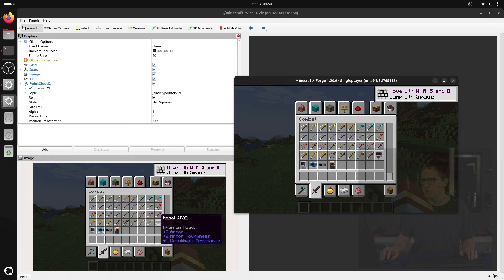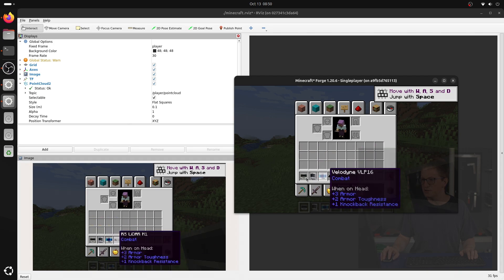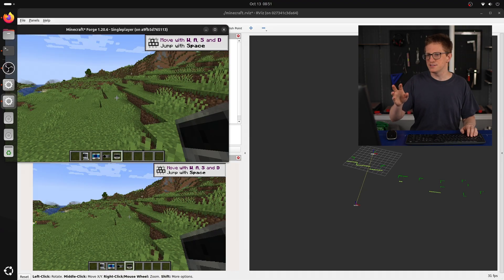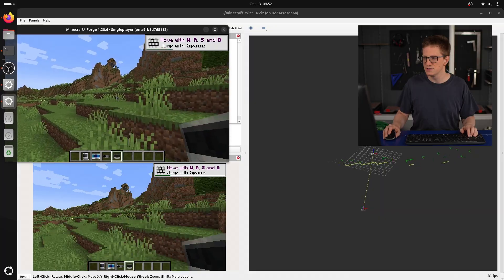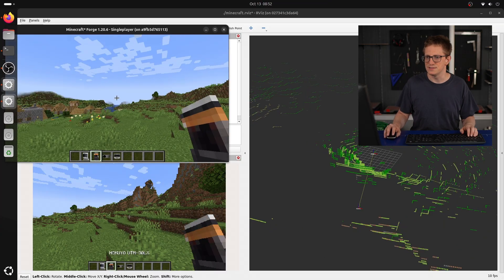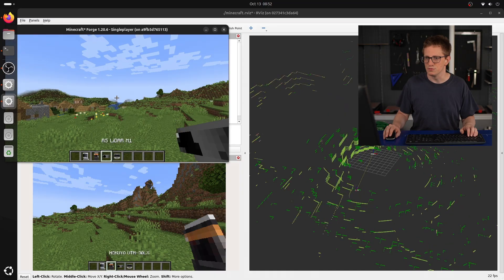It says 'when on head' it gives some extra armor or whatever. I'm going to put all of these into my inventory and equip one as the helmet for the player. You can see the player is now showing the LIDAR on their head. This computer is less powerful than the one I tested on, so I've swapped to one of the single-layer LIDARs to demonstrate. As I move around, we can see the LIDAR data coming through. The LIDARs with more data are bogging down this computer a bit too much, so we'll stick with the single-layer one.